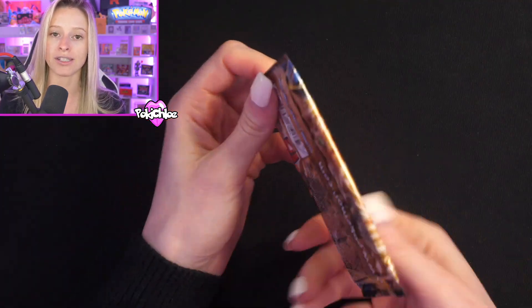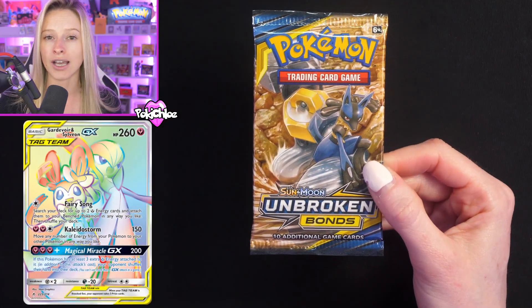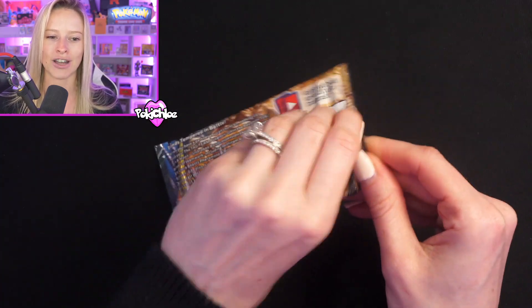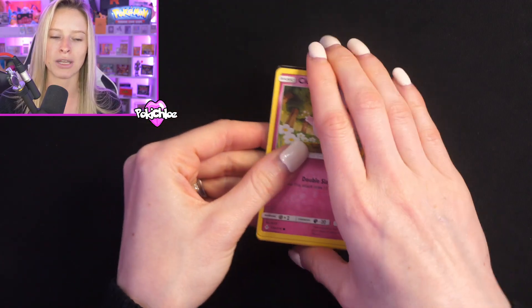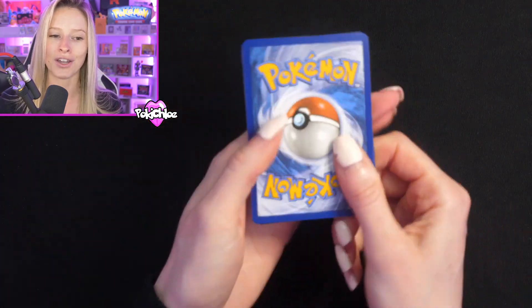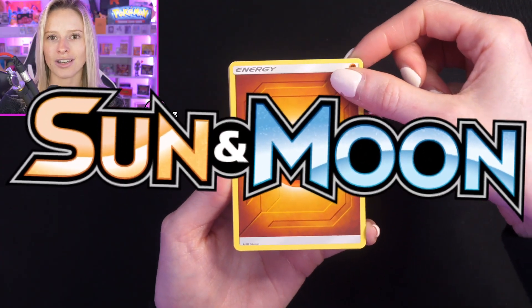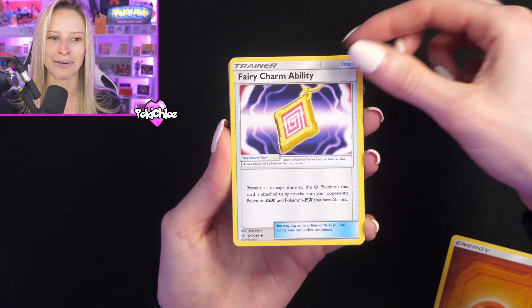With Unbroken Bonds there are some really nice cards — we have gold cards, rainbow, and tag team cards — so we have a good variety of different hits that we can possibly pull. Let's crack into booster pack number one and do remember to let me know what your favourite sets are and what your favourite cards are that we pull. This is from the Sun and Moon era, and those Sun and Moon rainbows hit differently from Sword and Shield, so it would be nice to see one today.